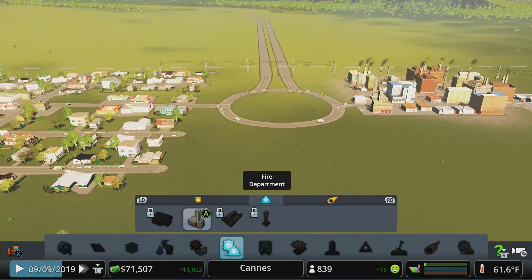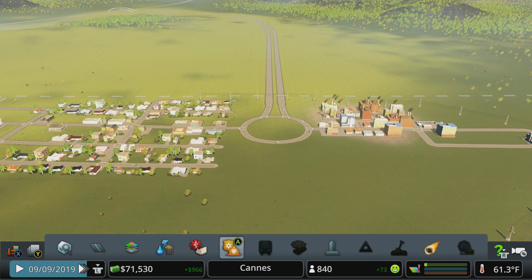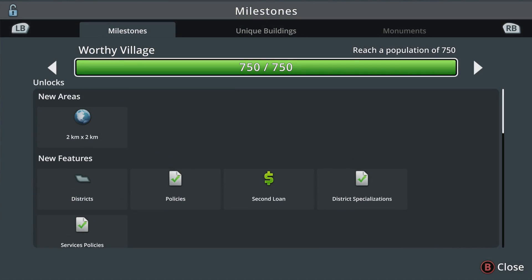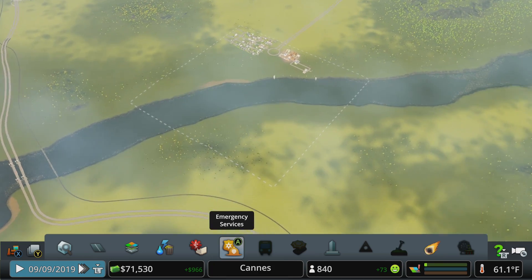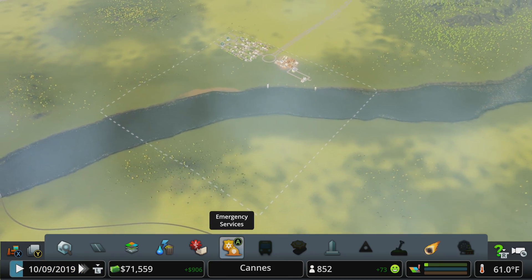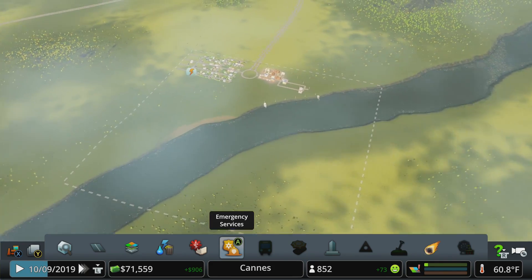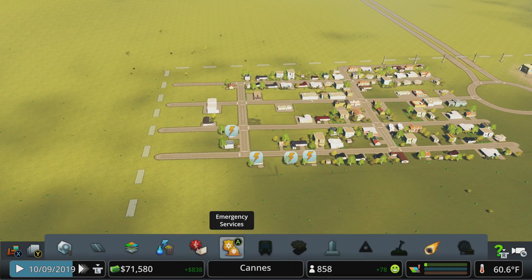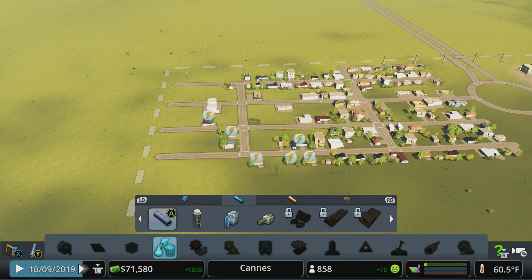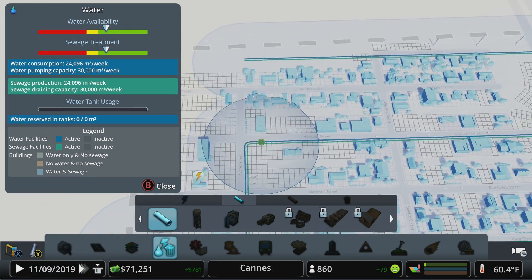Now that we have police and fire coverage sorted, we can talk about other things unlocked at the last milestone - new areas being the first one, then districts and policies. Zooming out, we've got one square we're working with and haven't come close to filling it. I notice a couple of problems on the edge of the map - electricity, and soon water, since we didn't extend the pipes all the way to the edge.